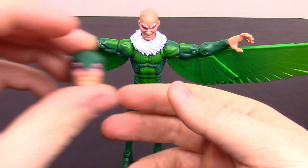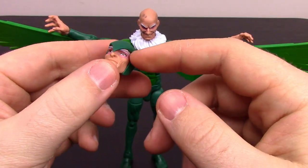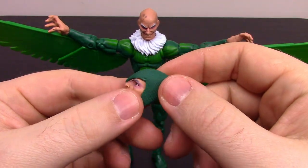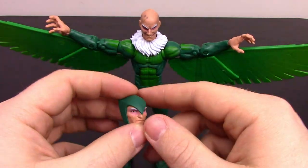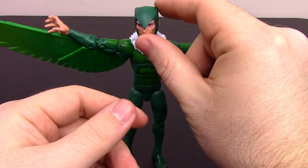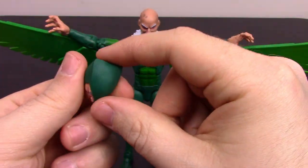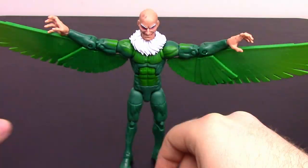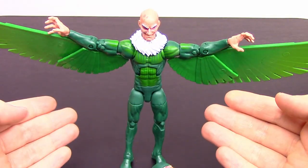For accessories, he comes with an additional head — a more masked head with the same face but a helmet that gives him some bird ears and a point that comes down to his nose to make him look more bird-like. He also comes with the head for Demogoblin, which looks really creepy. And that's it for Vulture.